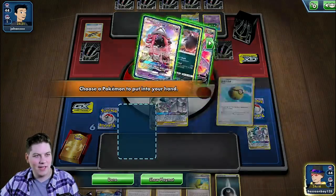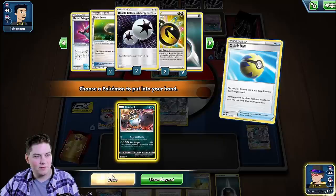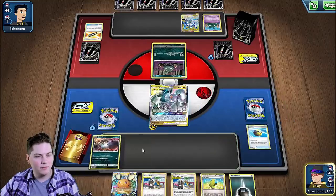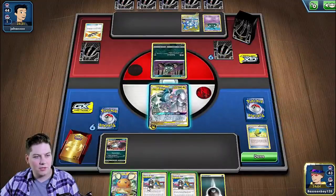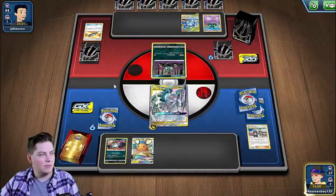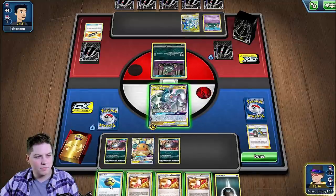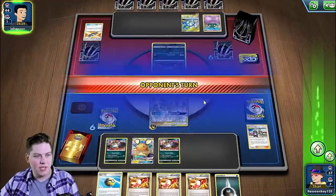All right, let's go here. Discard that. Get ourselves a Guzzlord baby. You're the one. I think we'll chill with the rest of the hand and hit him with the Altered Creation.